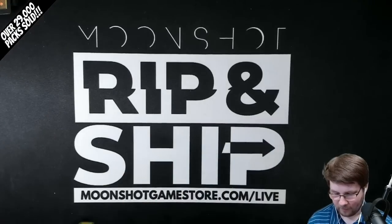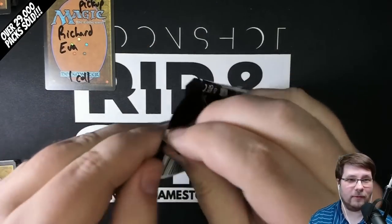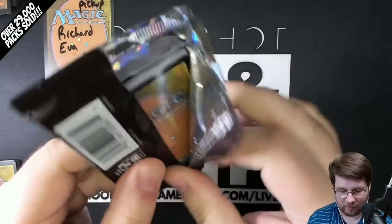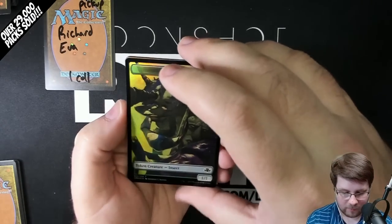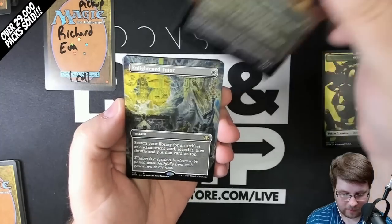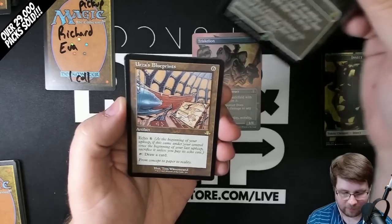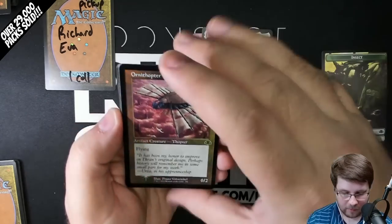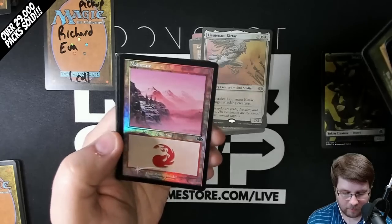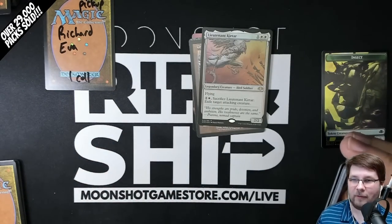Richard, I hope we saved something good for you too. Here we go — last pack of the box. Thank you so much for watching. We stream live Monday and Thursday at 8:30 Eastern time on Rippn' Ship streams — we'd love to have you in chat. Hit like and subscribe. Insect token. Foil Triskelion. Enlightened Tutor Borderless. Urza's Blueprints Old Border Borderless. And a Foil Lieutenant Katar Ornithopter. Foil Mountain. There was no lull in that box — that was insane. Thank you for watching, we'll catch you on the next one.